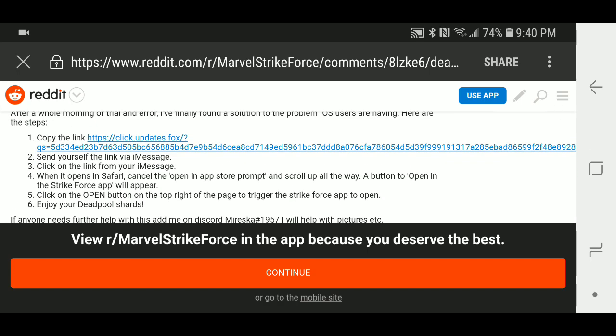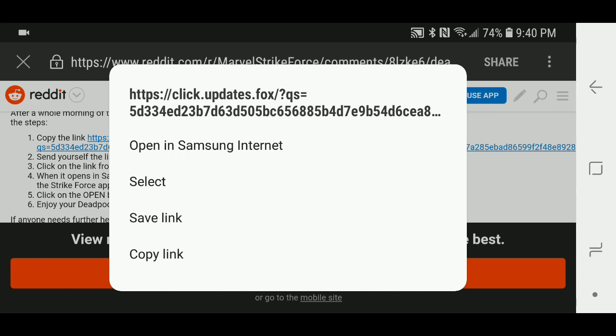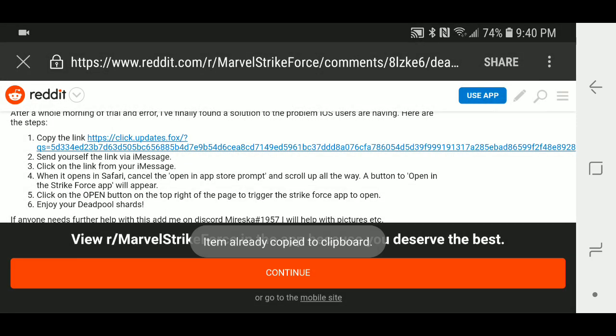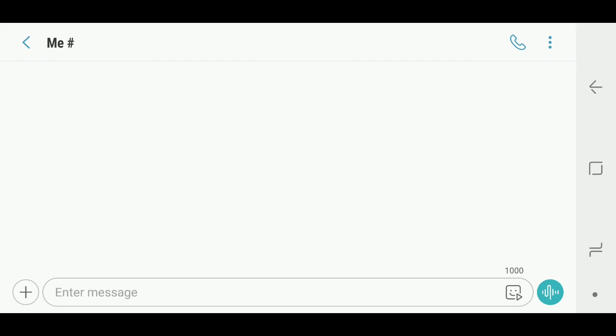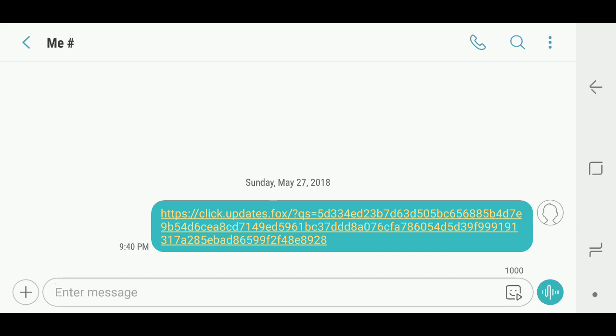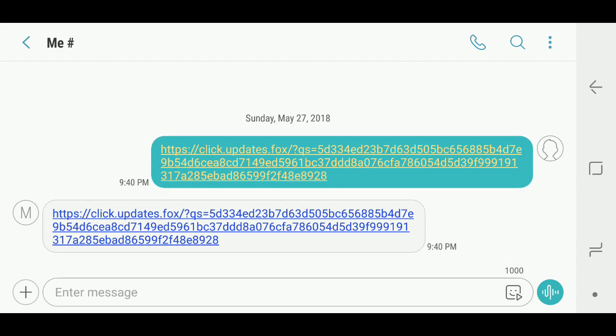Shout out to the people at Reddit. We're just going to copy this link — go copy link — and then we are going to go to our messages. I already have it here for my number, so I'm just going to paste that link to myself. Wait until it loads up. There it goes — it sent me the link.